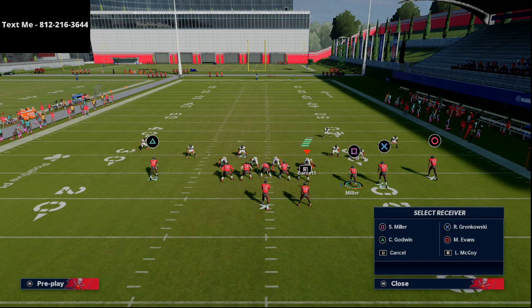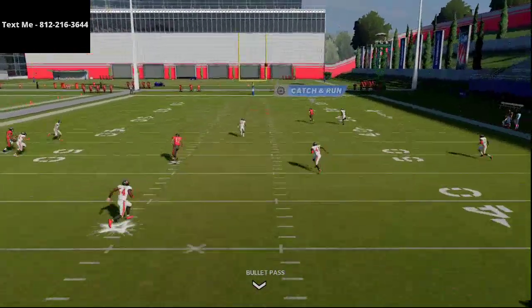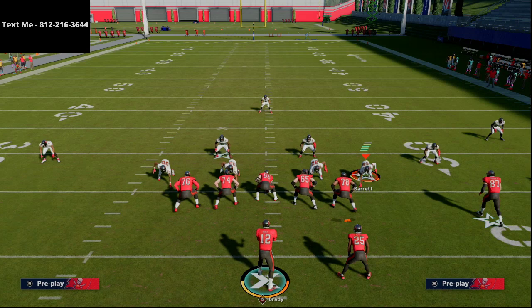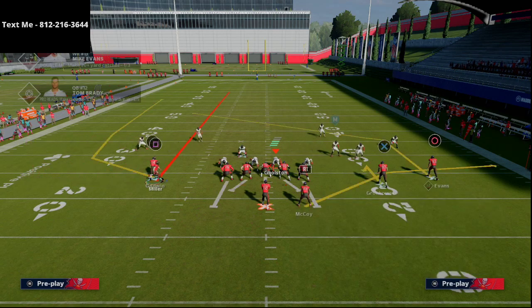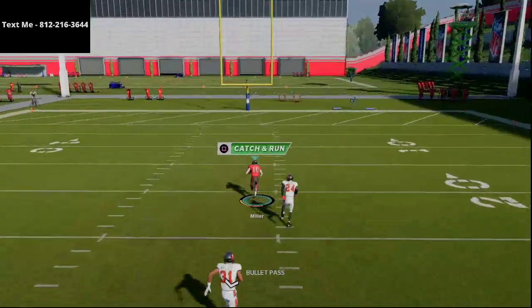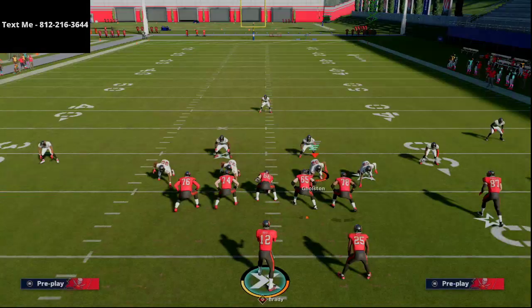Out of this three-by-one set, you can also take Scotty Miller and put him on a streak - that will absolutely glitch out that middle third zone and you'll be able to torch Cover 3 over the top. Even though I haven't really gotten into motioning and motion snapping from three-by-one out of the spread, I'm going to start because this is very simple. If you want to torch Cover 3, streak Scotty Miller - there's a specific post from Curl Wheel that glitches the deep middle third, and with Scotty Miller's 94 speed you can absolutely torch Cover 3.